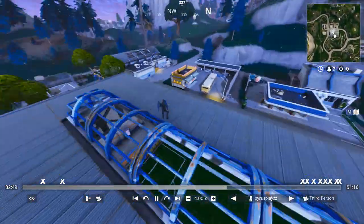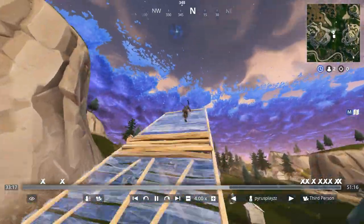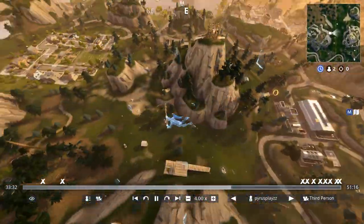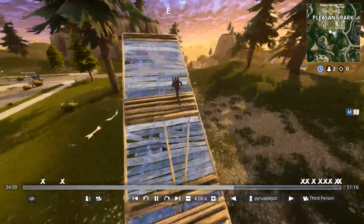Go all the way over here. I don't see anything. Oh, I see one all the way over there. Let's go. Nope, nothing. I see a rift up here — maybe I can scout something out from up here. I see one in Pleasant. Let's go. No Guided Missile, just another minigun.